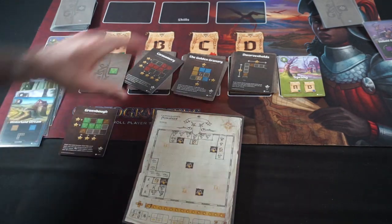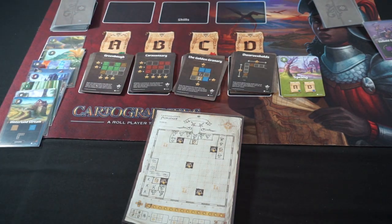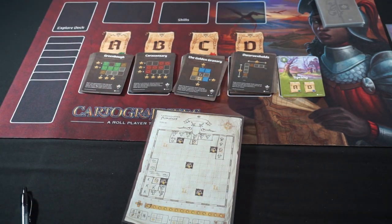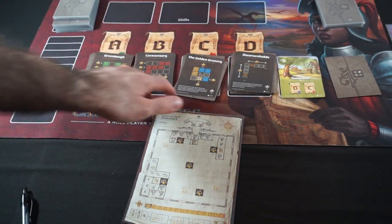We'll leave objective A since we're still scoring it later in the game. Once we're not scoring an objective anymore, I'll move it off. So now we'll add a fresh ambush to the deck, along with all the discards, and give this another shuffle. And we are done with spring. Summer we're scoring for B and C — Caravansary and Golden Granary.